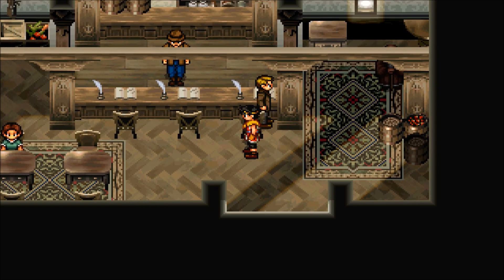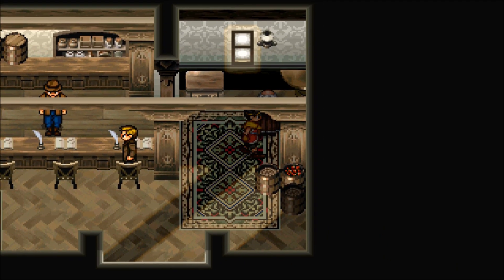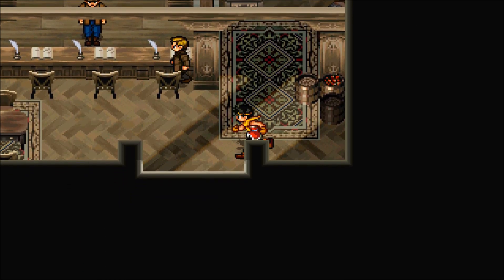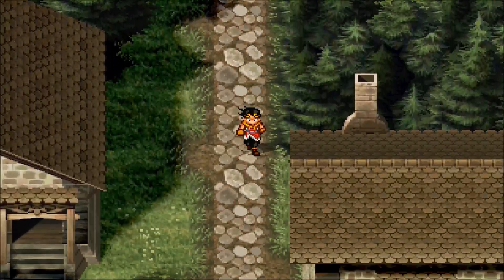The next Old Book we can get is here in the Forest Village Trading Post from one of the NPCs here — Old Book Volume 6. There's a trading post right there and the entrance is down this way.